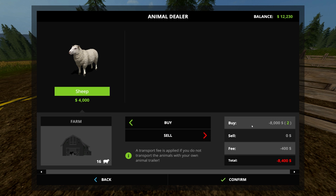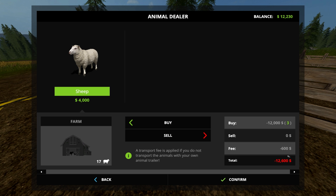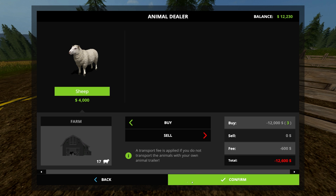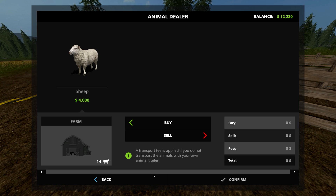The advantage is that it's super easy. If I wanted to buy three sheep, instead of twelve thousand dollars it's going to cost me twelve thousand six hundred because I have to pay $200 per sheep — but then I'll have 17, or one more, 18 sheep on my farm. I can confirm that and buy them.